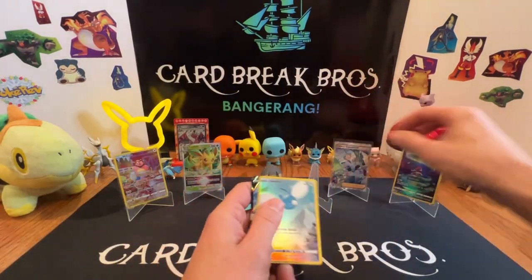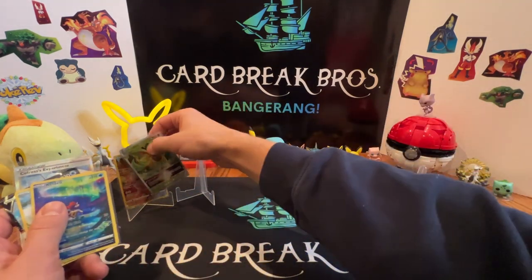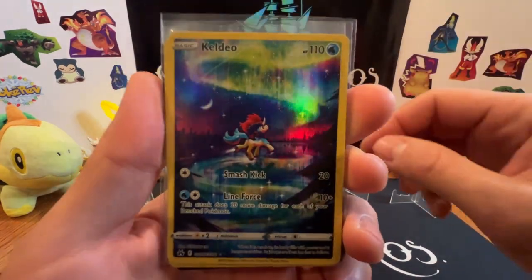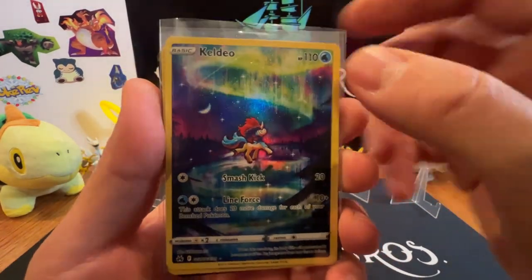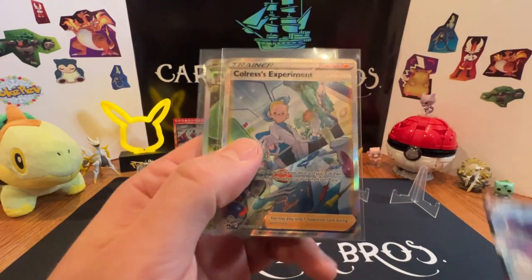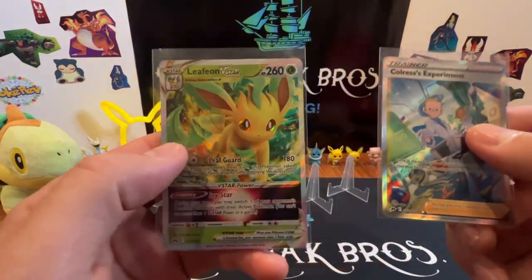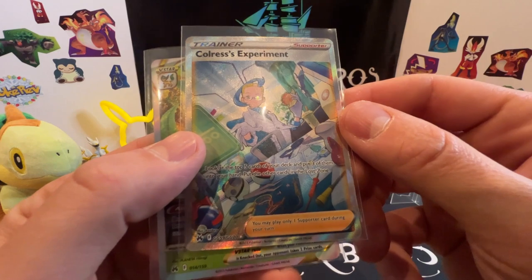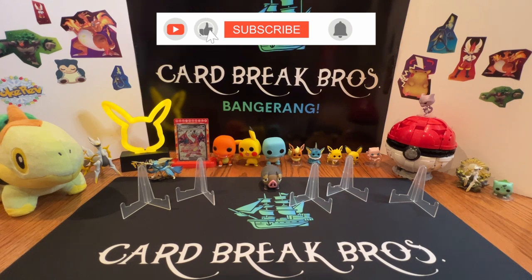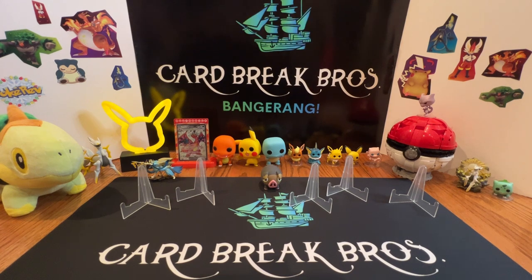We're gonna do a quick wrap-up of our hits for these two boxes of Crown Zenith booster bundles. We got our Mill Tank Galarian Gallery, our Caldeo — really love the artwork on that one, looks like the northern lights, so cool. We got Swa Blue Galarian Gallery, our Kyogre V, and our two bigger hits: our Leafeon V-Star and our Coreless Experiment Galarian Gallery. Let us know what you think in the comments, leave us a like, hit that subscribe button, turn on the notification bell. Thanks to our guests — it was a lot of fun! See you guys on the next one, take care!